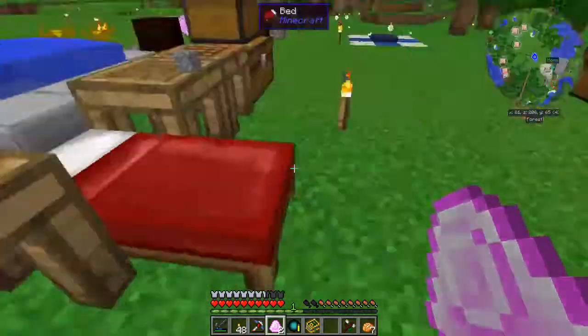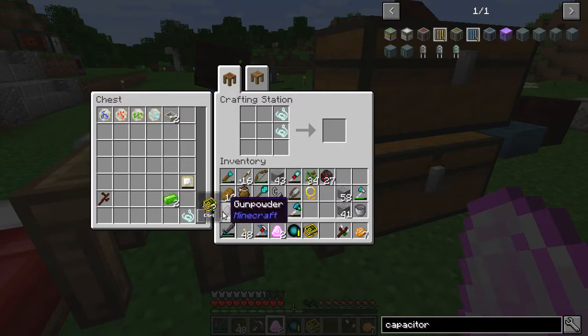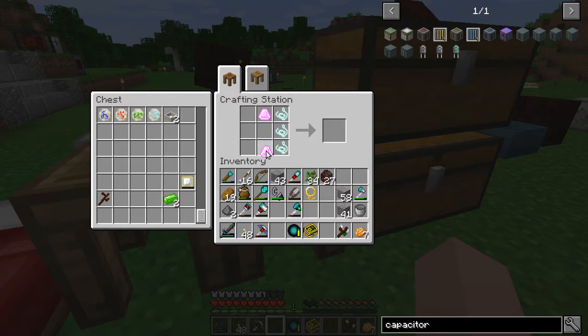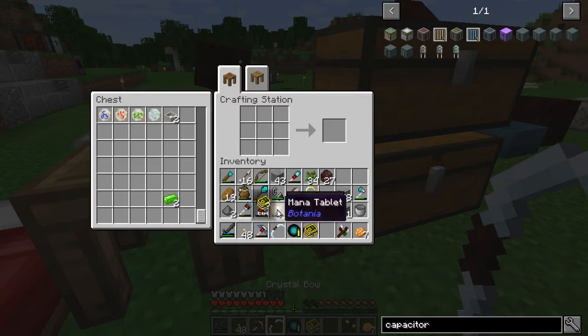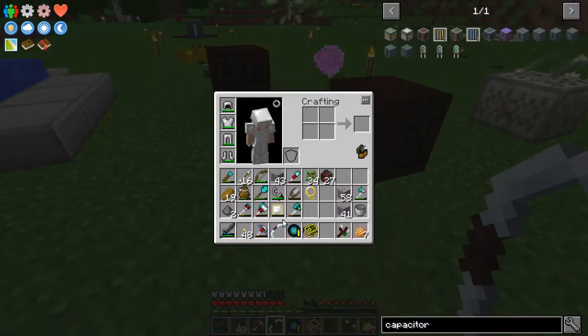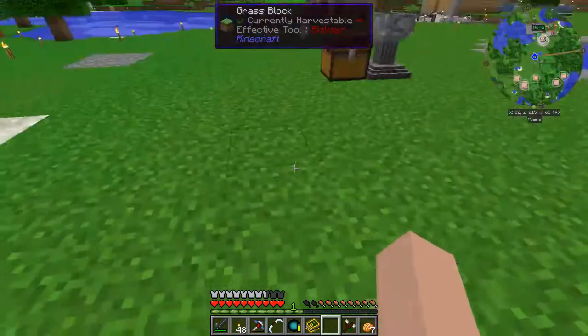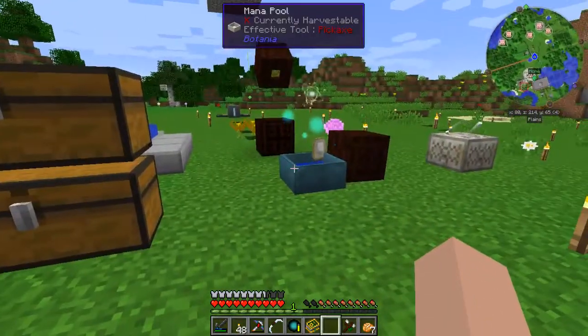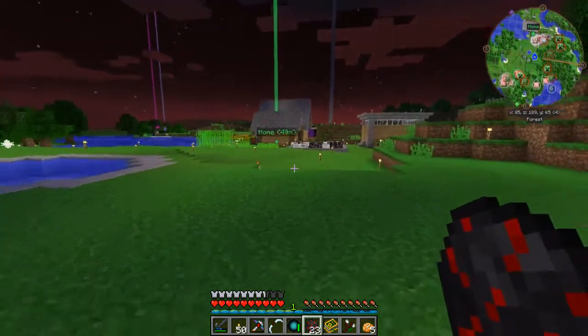Let's come down to our crafting area. We should have some mana string down here. Dragon core, dragon core, twig — crystal bow! Now in order for the crystal bow to work we have to give it mana, and my mana tablet is empty. Let's change that to fill mode and throw it in the mana pool to fill up. I'm going to let that fill up with mana and when I come back we'll give it a try.